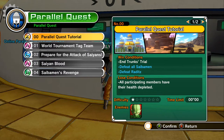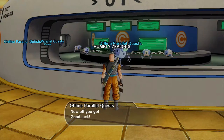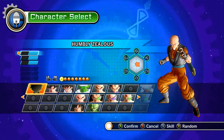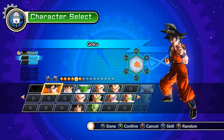Defeat Entrunk's Trial. Defeat Raditz. So all of these different ones you'll have to go and do. We'll go ahead and do these right now so I can show you guys what they are. So you get to choose your character — I'm going to choose that guy, and then I will go ahead and choose Goku.